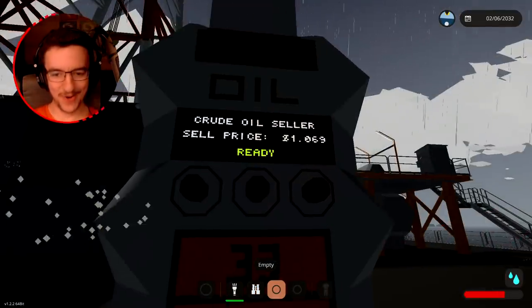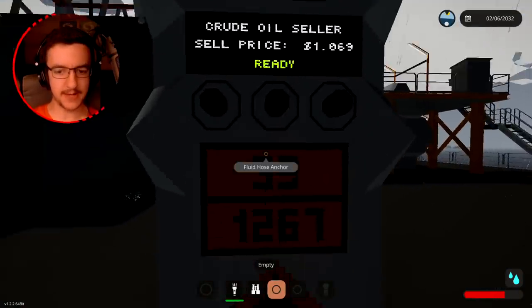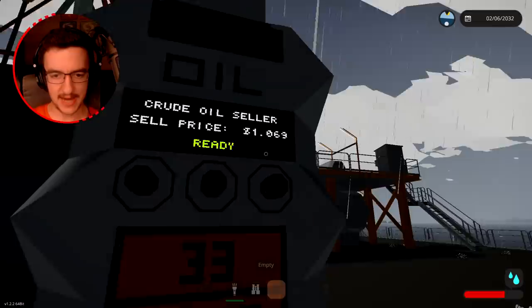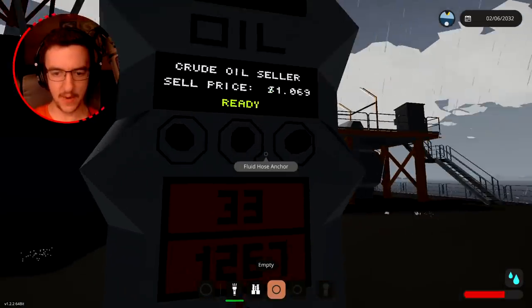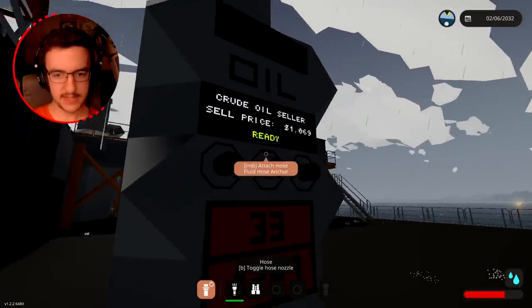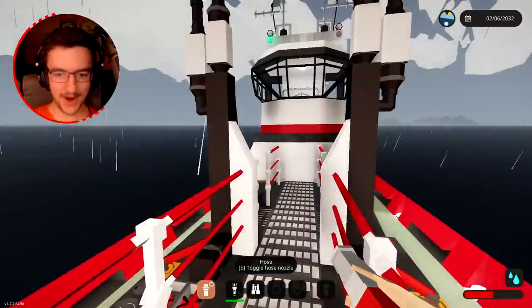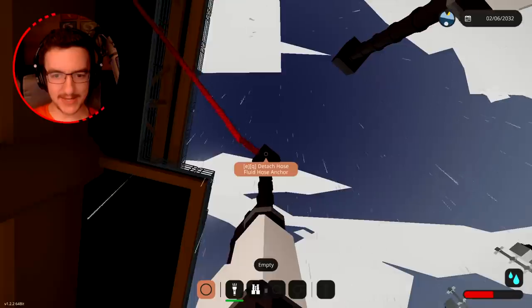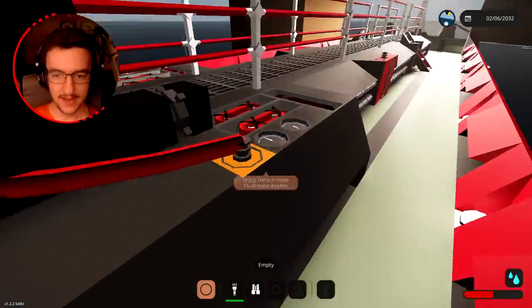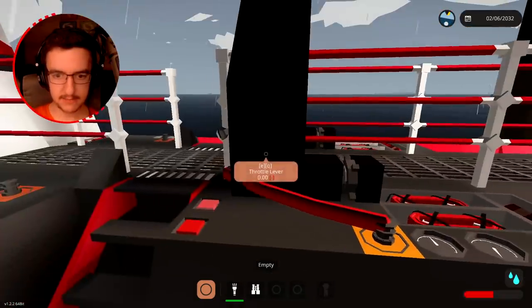We need to go upstairs and see if there's oil. It's actually on this side - we've parked on the wrong side. But it does say 'crude oil seller, sell price is 1,069' and it's ready. So I guess we just attach a hose to one of these, jump overboard, attach it on, press fill, flow it in - cargo tax is zero.